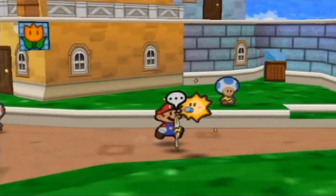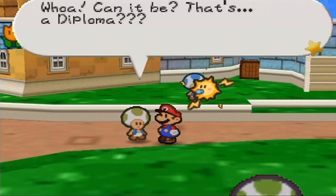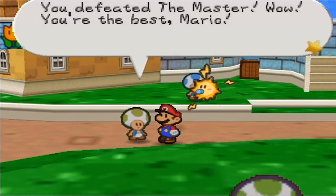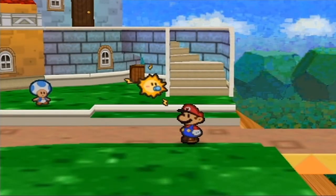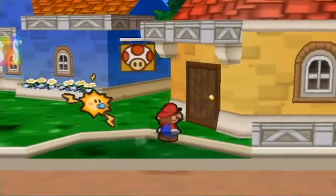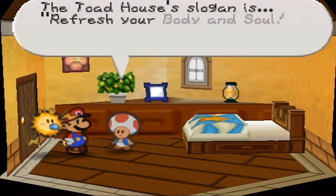IN YOUR FACE! Can it be? That's a Diploma! You defeated the master — will you marry me? I'm going to walk over here. Oh man, I'm really mad. I'm gonna go heal up, and I'll meet you by the entrance to the Toad Town Tunnels, because I think it's about time that we moved on to the next chapter.